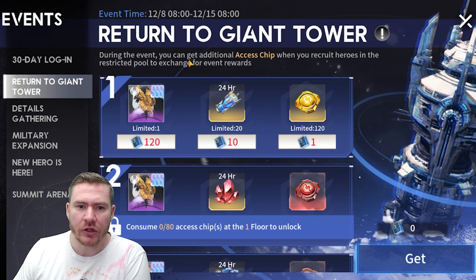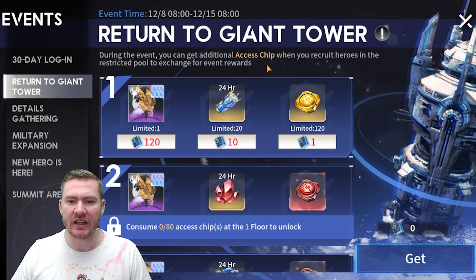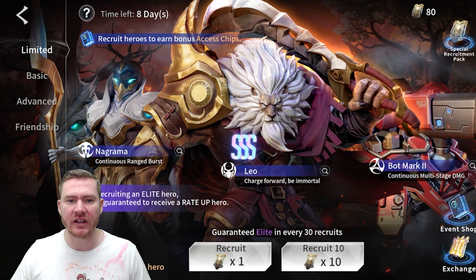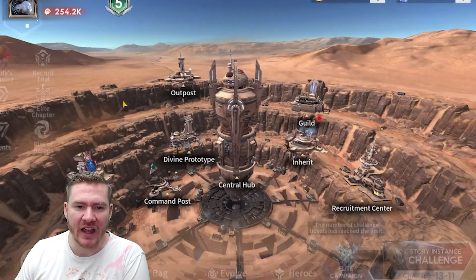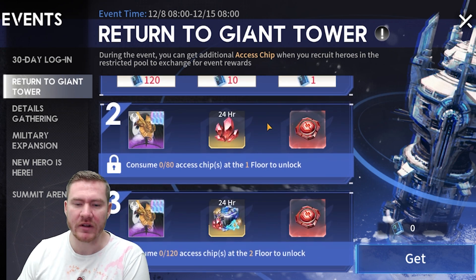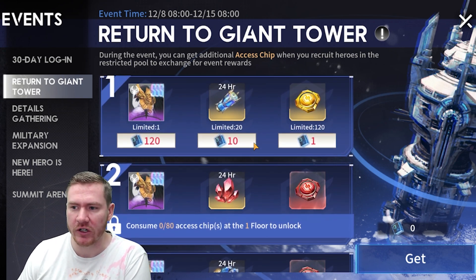The way it works is you summon your limited summons, and in addition to the exchange ticket that you usually get, you now also get these access chips. The access chips are the currency for the tower. I wanted to come in and see what we're looking at as far as rewards go.